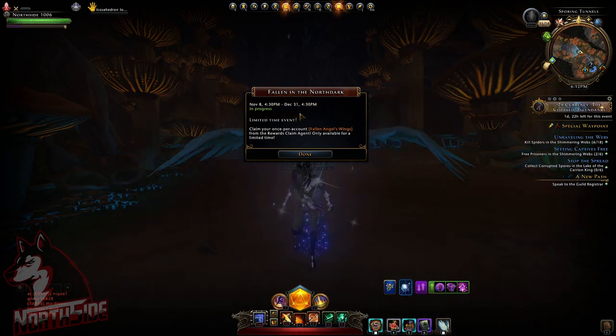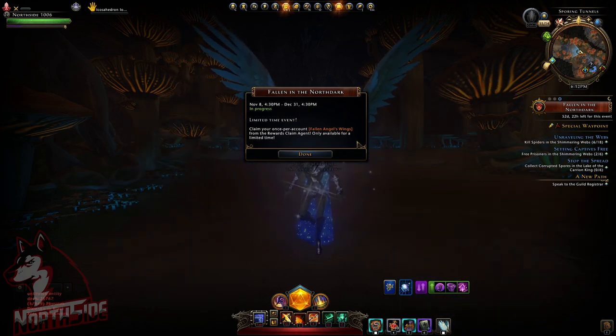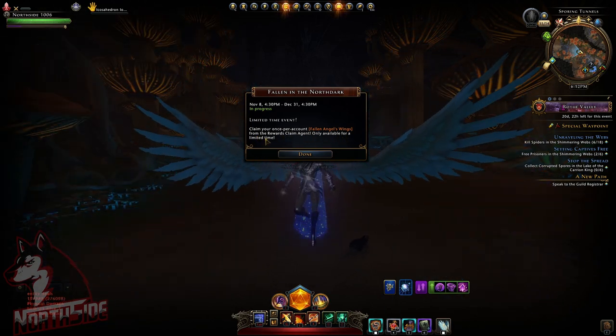Make sure to do what I am doing in this video — this is the first thing you should do when the module goes live, then go to the new zone. Claim your once-per-account Fallen Angel Wings from the Reward Claim Agent, only available for a limited time.